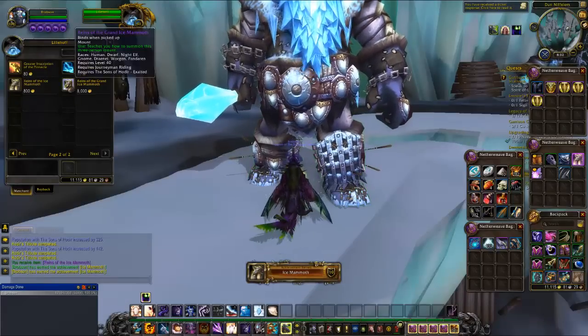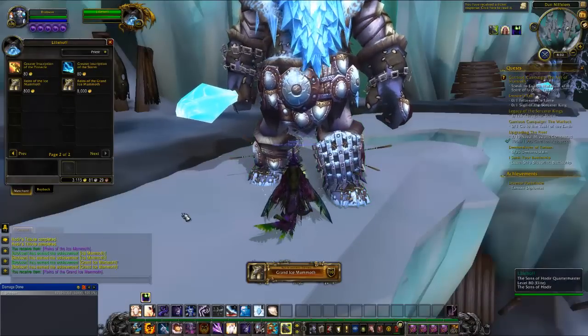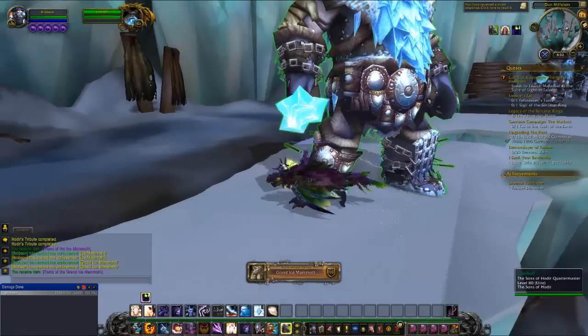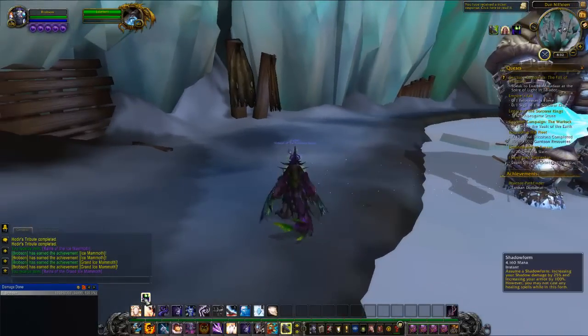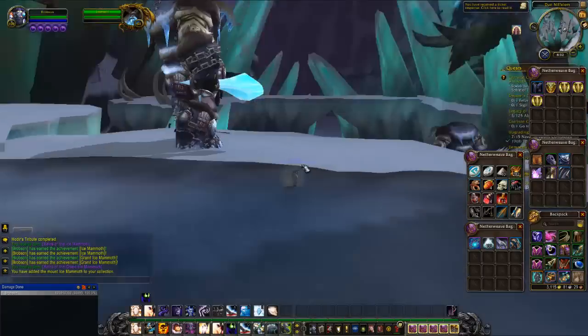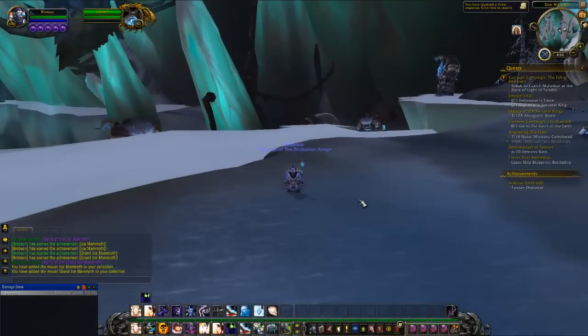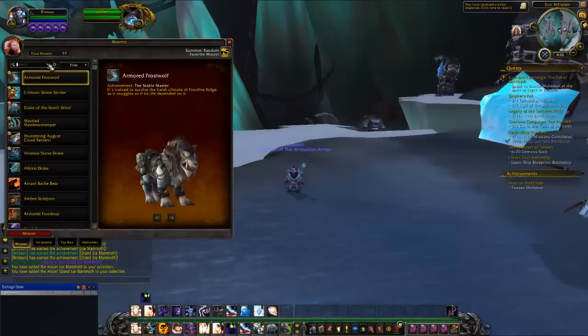It takes 21,000 total reputation to get from revered to exalted, and once you finally reach exalted, you can head back to the Sons of Hodir Quartermaster in Dun Nifelem to purchase your Grand Ice Mammoth mount for 8,000 gold. This mount is pretty expensive, but I really like the look of it, and the fact that three people can ride on it — plus that not many players have it — makes it that much cooler and more worth the gold in my opinion.